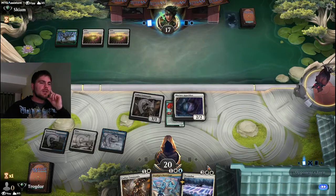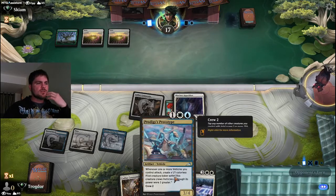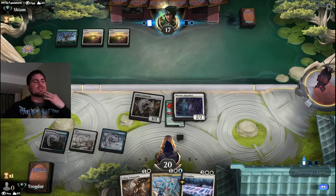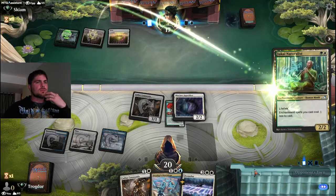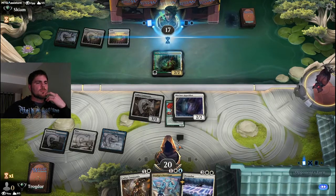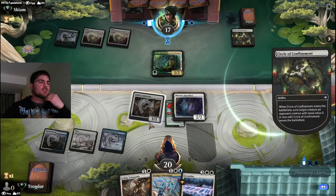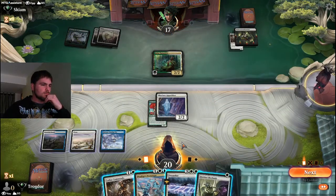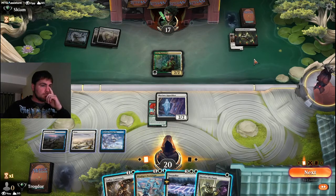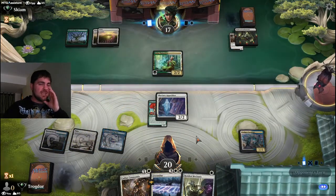We have some aggression here as well. Cathar Commando — if we have one mana available we can sacrifice it, doesn't matter if it's tapped, and destroy an artifact or enchantment. Let's try to foretell this and get it out — we can't attack with it this turn though. We need to get it out, let it sit for a turn to lose summoning sickness. If they destroy it in the meantime, we can play it after and it can still crew. This is bad though.